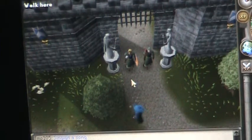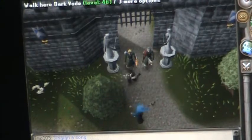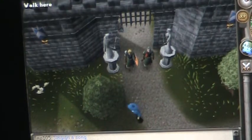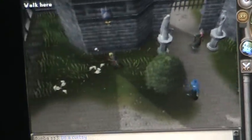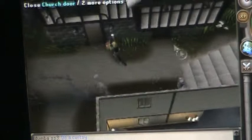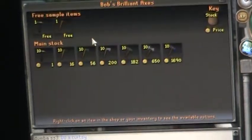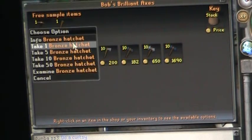Hello YouTube, today we're doing a low-level money-making guide with our friend Dark Void. Step one — and by the way this can get you 50k an hour. Go into Bob's Brilliant Axes; as you can see there's a free bronze hatchet.